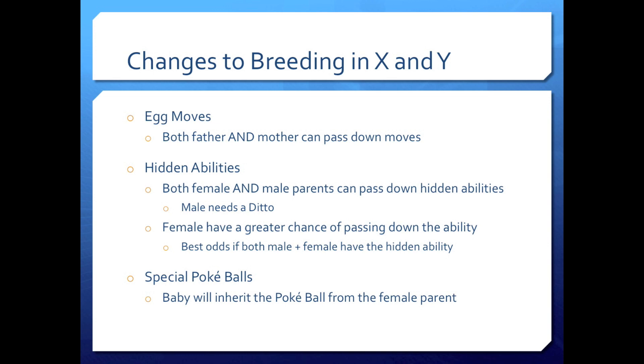The male needs a Ditto if he's going to pass down hidden abilities alone. Females have an overall greater chance of passing down the ability, but you have the best odds if both the male and female have the hidden ability. That will make a lot of dream world ability Pokemon easier to obtain through breeding.